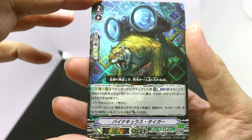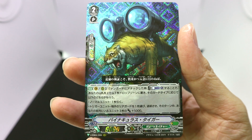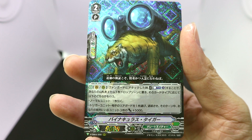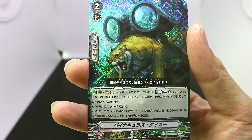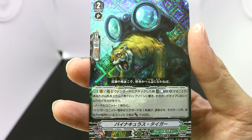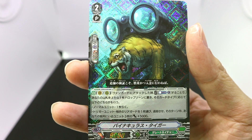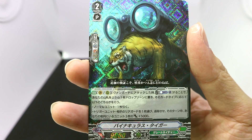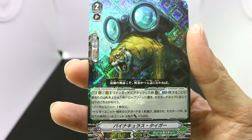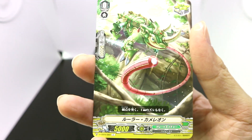Up next we've got a rare from Gear Chronicle, Gangiru Dragon. It looks like our first triple rare — sort of like the evolution of Monoculus Tiger. Our first triple rare from Great Nature is Binoculus Tiger. On Vanguard and Rear Guard, when this unit attacks a Vanguard, you can counterblast one to move the top card of your deck to the drop zone and apply the following effect: if it was a normal unit, draw a card; if it was a trigger unit, choose one of your opponent's rear guards and retire it.